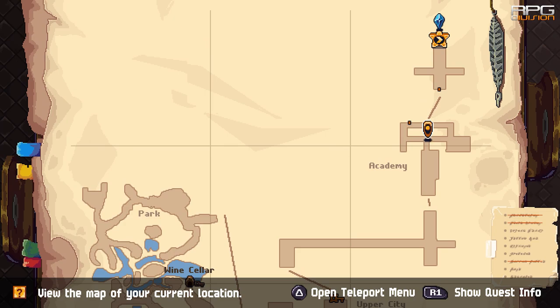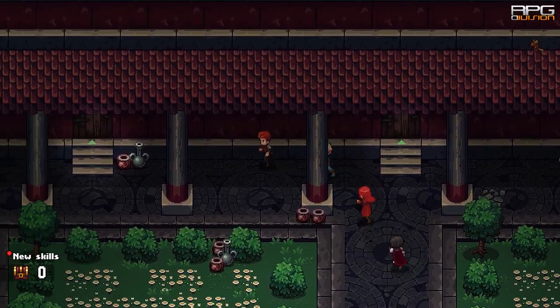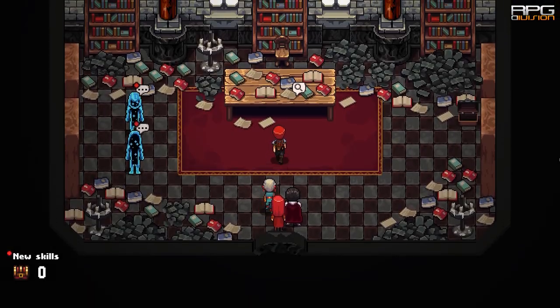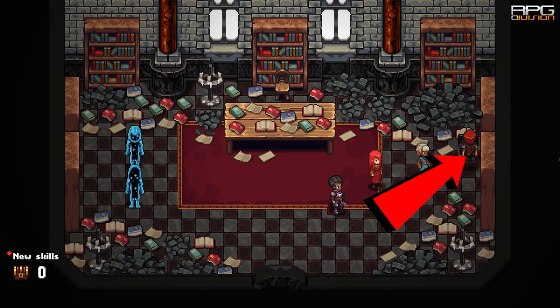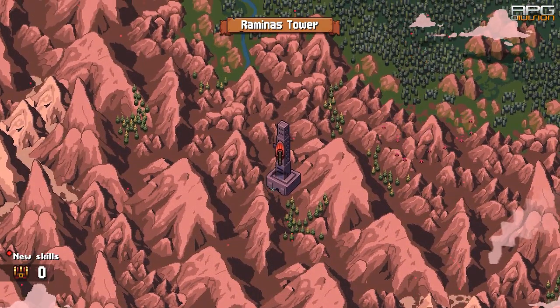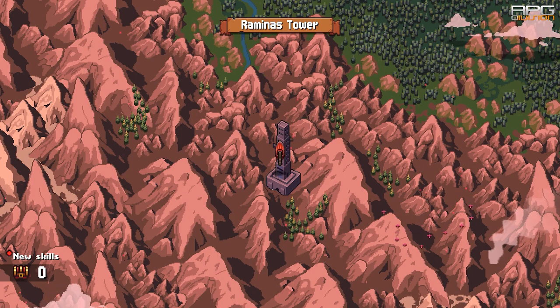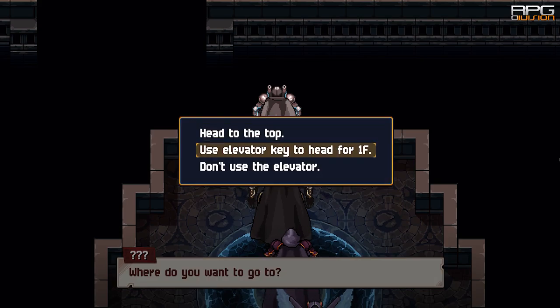To get Rusty Greatsword, first you have to collect the Elevator Key, which is in Magic Academy of Nyssa, in that same room where you collected the Flying Smitty map. In that room there is also a chest to the side that contains the Elevator Key. Upon collecting the Elevator Key, go to Raminas Tower and use it on the Elevator, which you really can't miss as it is part of the story progression.